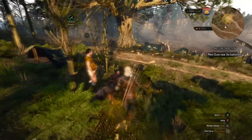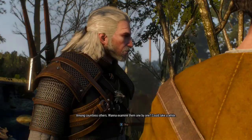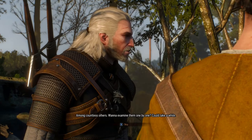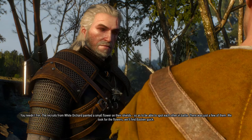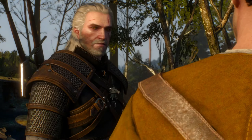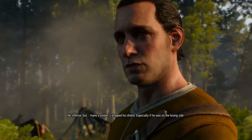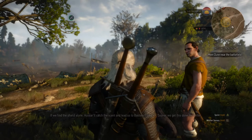Okay, so here he is. Nice shorts, dude — you're here. His body must be here somewhere. Look at those things crawling around — there's others. Want to examine them one by one? Could take a while. The recruits from my orchard painted a small flower on their shields to spot each other in battle. There were just a few of them — we look for the flowers, we'll find Bastian quick. Many soldiers dropped their shield, especially if on the losing side. If we find the shield alone, Hassan will catch the scent and lead us to Bastian. Come on, sooner we get this done the better.